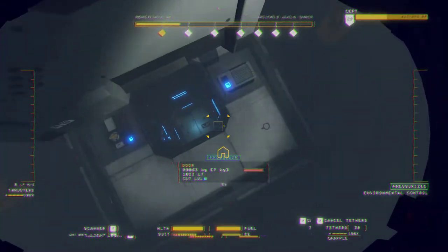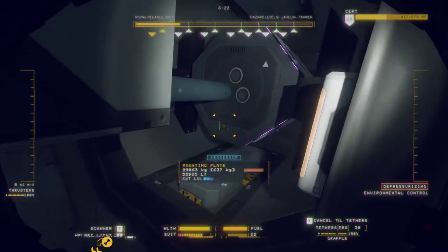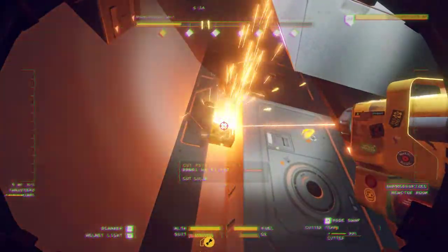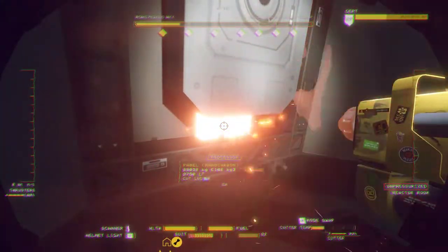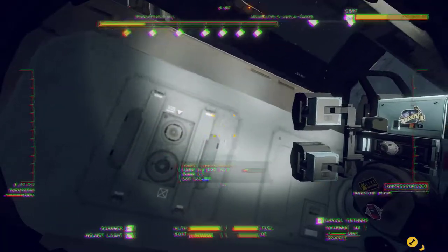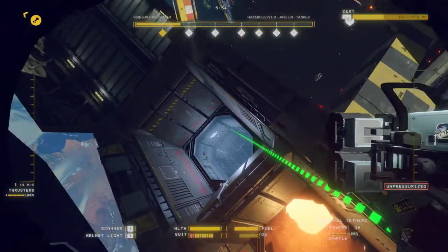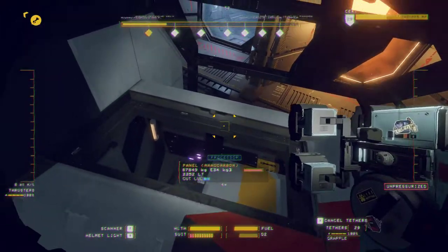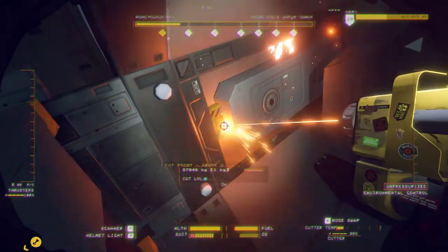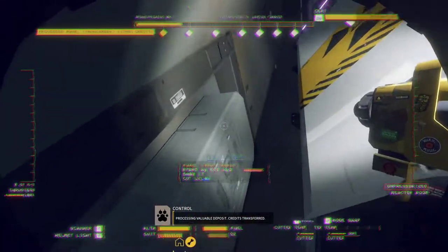This place is a bit weird. At least it's got an atmospheric process up. Awesome. Air pressure level decreasing. What is this thing anyway? I don't even know what this is — it's just a processor chunk. Okay, fine. Oh, it's another thing. This is the other thing at the bottom. Alright, I did it. I don't know what's going on there. Processing valuable deposit. Credits transferred.